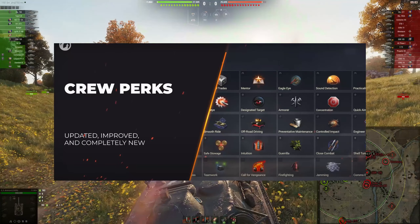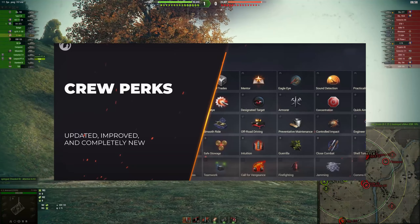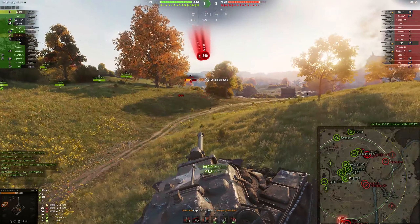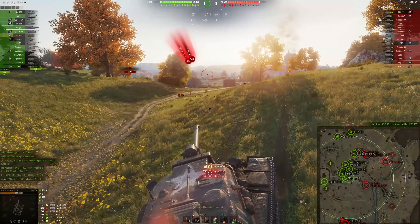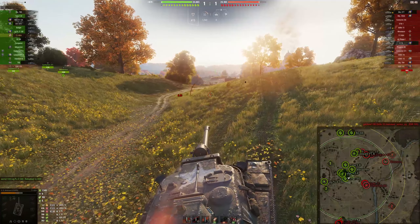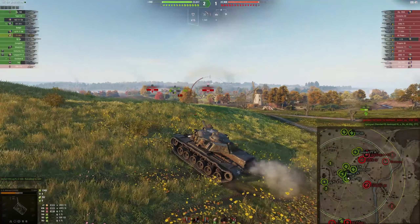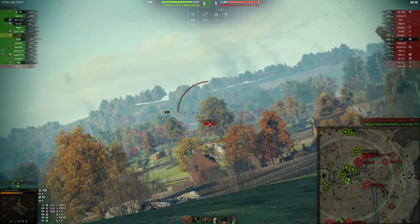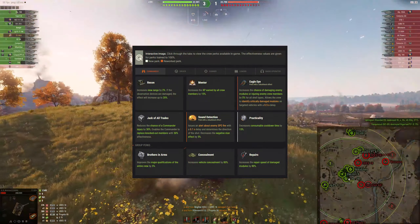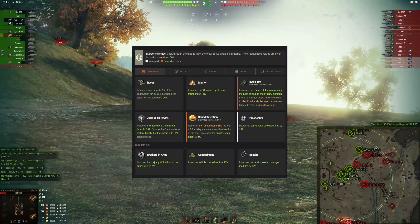I like the concept they're going for. They've introduced some new skills to try and diversify player builds and simplify some things down in the way perks work. For example, as soon as you start training a perk it will work, and its effect will improve as you train through - which is quite a nice thing in my opinion. However, the way they've actually implemented it is kind of poor. For each defined crew role - commander, driver, gunner, loader, radio operator - they've each got six specific perks, and then there are three overall group perks: Brothers in Arms, Concealment, and Repairs.